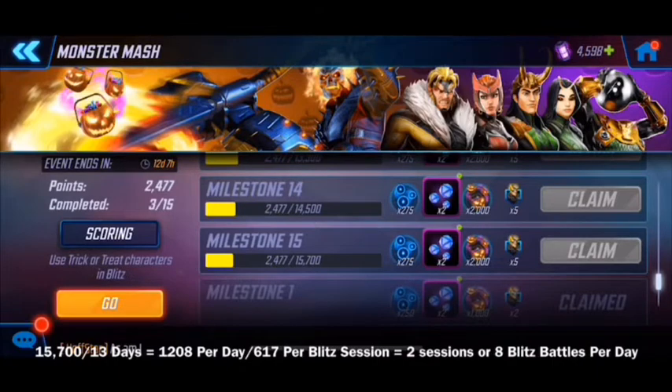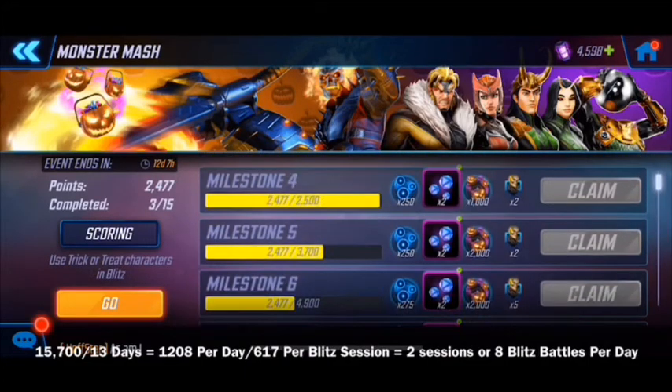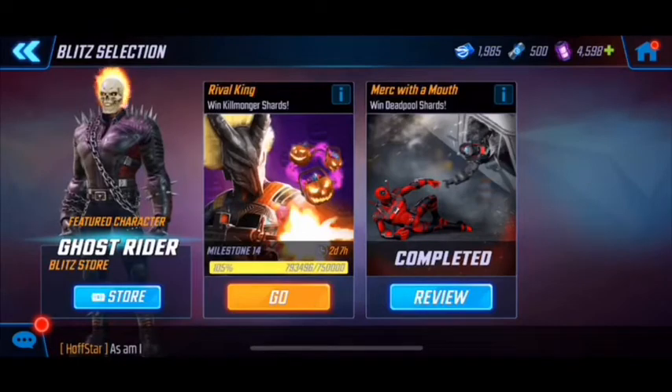If you've got eight full teams you'll get even more points. You can also slot in another character using a refresh that costs 25. These milestones are pretty easy to achieve — thank you FoxNext — because it means you don't have to farm like crazy to get these rewards unlocked. You're only going to get 7 points per win if you use a non-trick-or-treat team like X-Men or Power Armor.